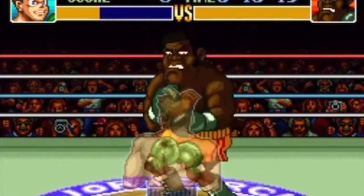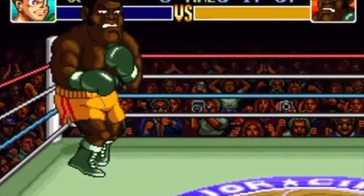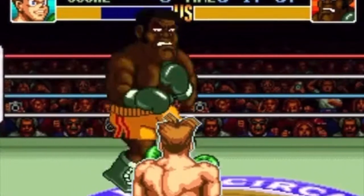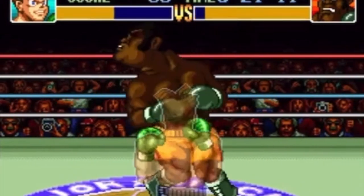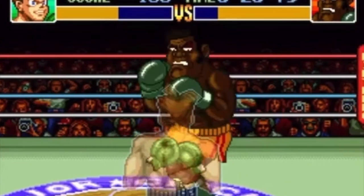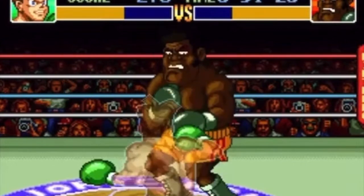On controller two, hold B plus Y on the character info screen. On controller one, press A or Start. And that's it — you'll have control over both characters. You can do this with Switch Online right now and have multiplayer in Super Punch-Out in 2022, 28 years later.